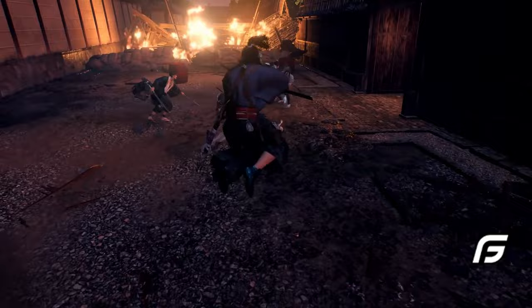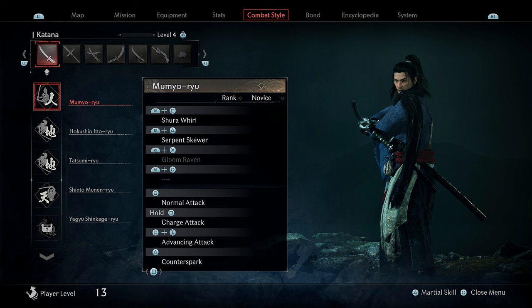Now let's move into the heart of the game — the fighting styles. This isn't just about swinging your sword or button-mashing; you'll learn different types of schools. One combat style is the Mumyo style — I apologize if I mispronounce any of these. It originates from the Kurusu clan, from an unknown master, and is a versatile martial art combat style performed in pairs. Those who master the style are called the Village Edge.